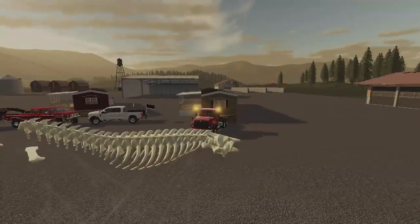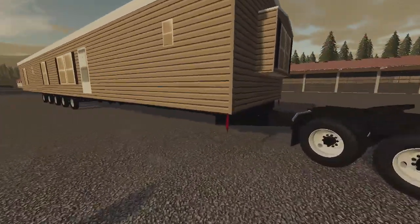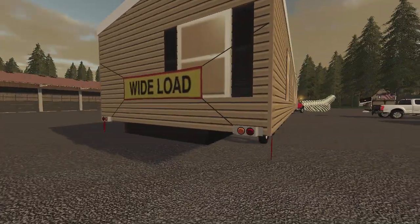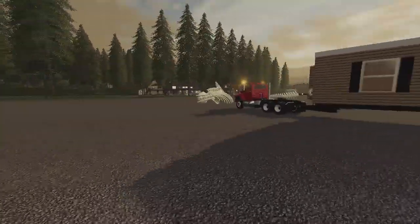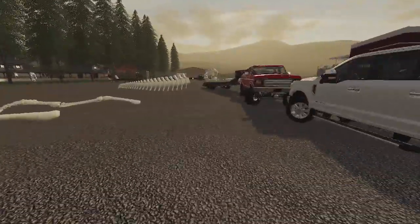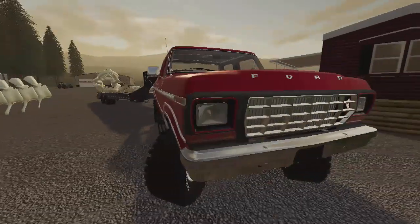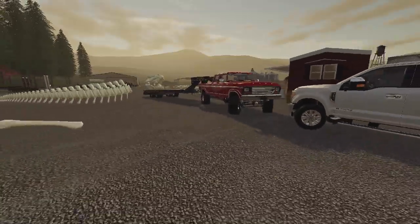We've done the squad truck before obviously, and this is what it looks like in transport mode. You got the little red flags, it takes off the skirting and the porch depending on which one you pick, and you got your wide load sign. The F-350 is still private in the Facebook group as of right now — no official updates — but she looks amazing. We did some snow plowing with it, it's a great truck, so hopefully we can get it out soon but I haven't seen any updates from the creator yet.